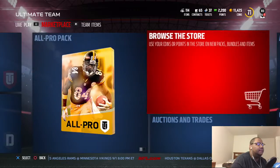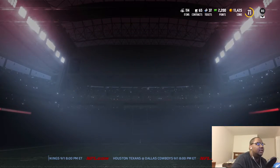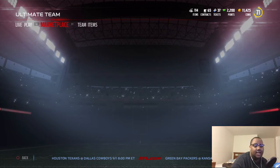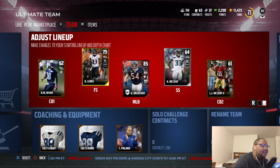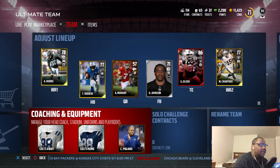Let me show you guys real quick — this is the lineup. I did end up doing the Elite Player Pack, using some points, and I pulled that 86 Greg Olsen as my tight end. I've got Hearns at wide receiver, Crabtree — my lineup isn't all that. I haven't really been playing Ultimate Team; I've been definitely grinding, getting ready for my tournament this Saturday.